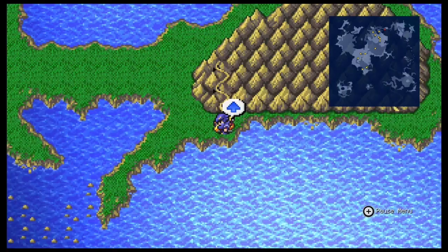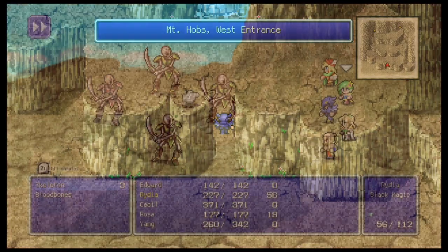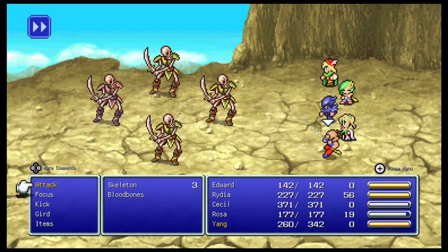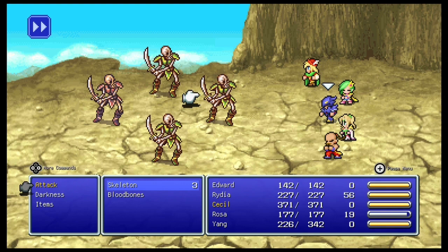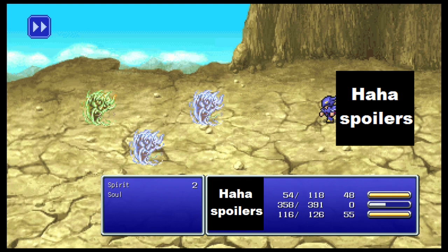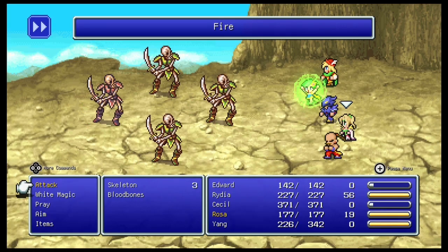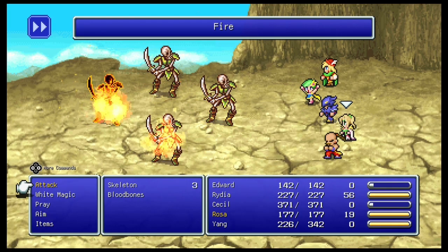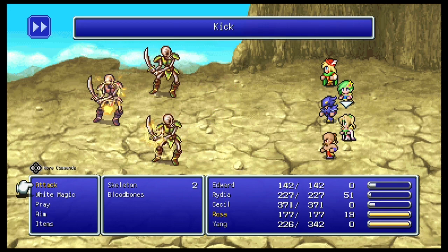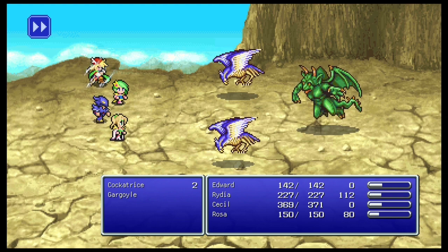You know what time it is? New area, best area entries. First up, the skeleton - weak to fire and holy, as with all undead, but this guy can actually cast thunder. There's also the spirit, which is kind of undead I guess, weak to holy and can cast fire. The blood bones is basically just an upgraded skeleton, but instead of casting thunder, it can cast drain. There's also the cockatrice, which can cast petra fire, so it's much like the hell dive from before.